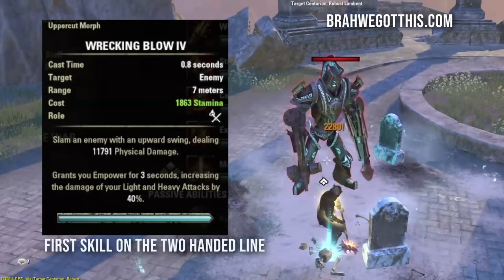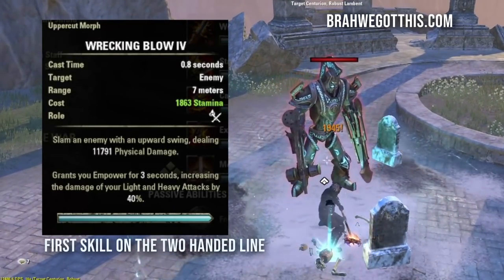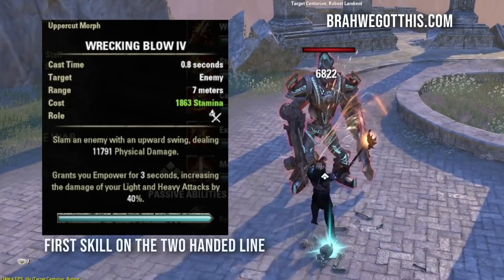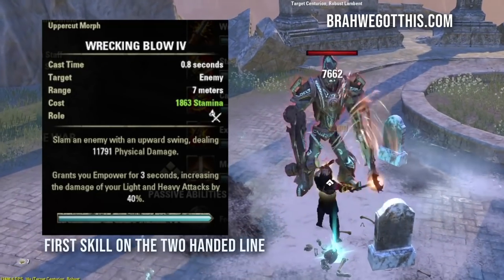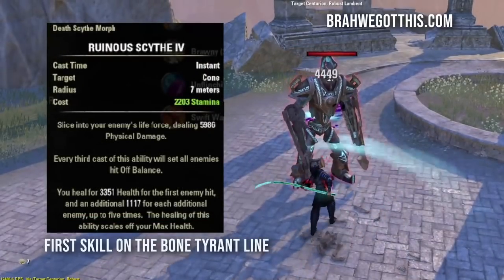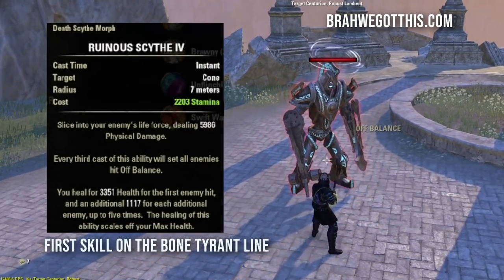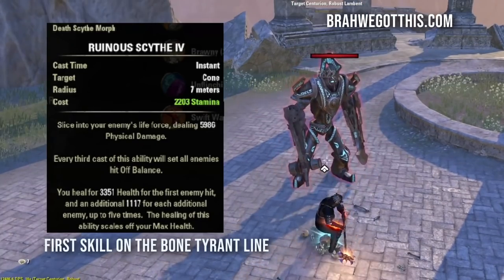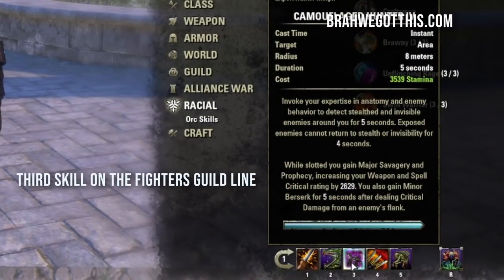For the front bar: the first skill is Wrecking Blow, our main single-target spammable. In the two-hand line it gives us Empower, which increases our light and heavy attacks by 40% damage — I'll show you how to weave that in the rotation section. Next is Ruinous Scythe, a heal you can spam in a cone area — use it to clear mobs or just spam it for healing. Next is Camouflage Hunter, which is solely on the bar for its passive: it gives Major Savagery and Prophecy, increasing weapon and spell critical rating by 2629.